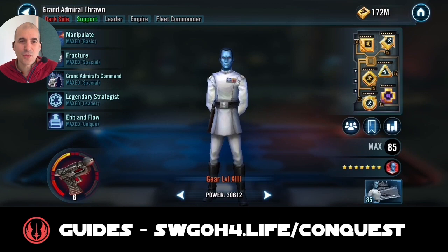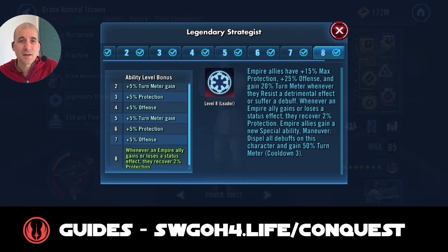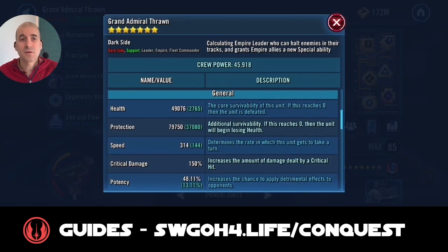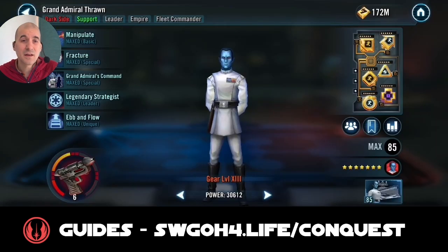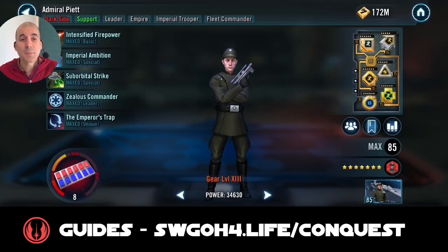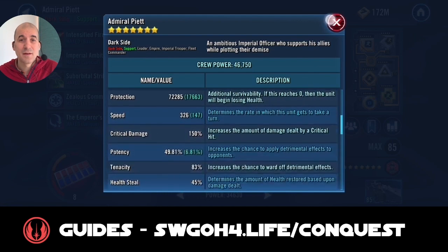I'm going with Thrawn lead because with his leadership two things happen for your Empire allies. Whenever a debuff is applied on your Empire allies, they gain bonus turn meter, which means quicker turns. You also get Maneuverability, which dispels all debuffs and grants 50% turn meter. This lets you use that ability regularly to get quick turns for both Thrawn and Piet, so Piet can get as many marks out as possible.